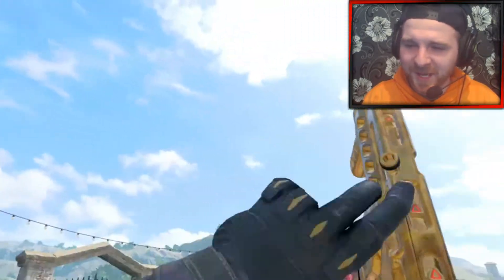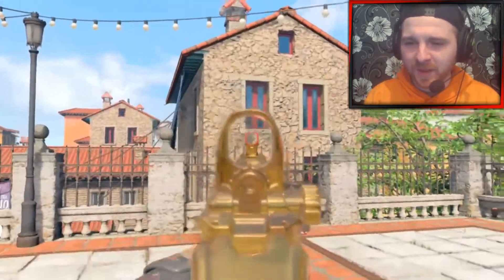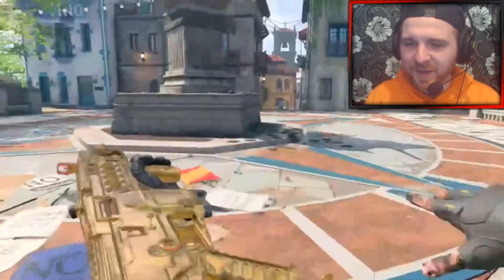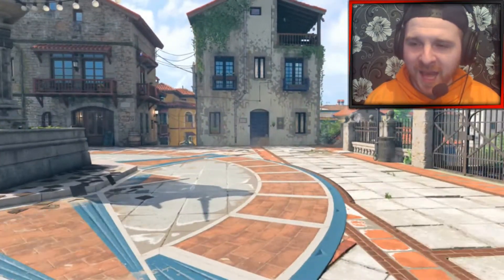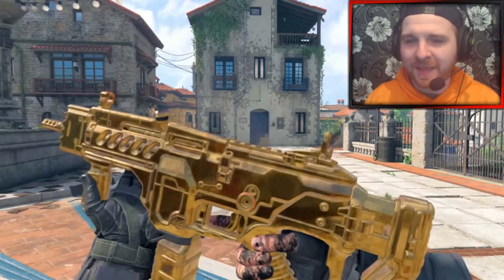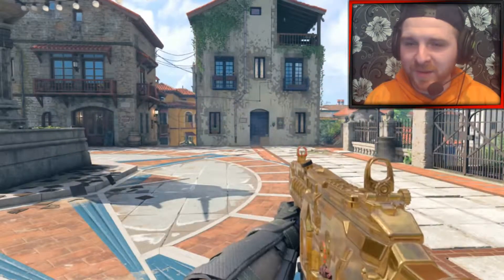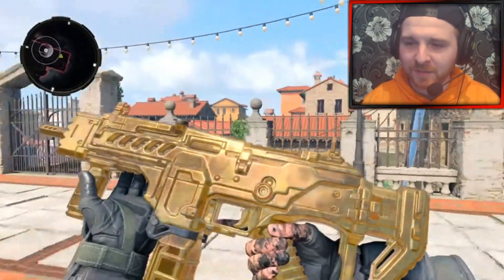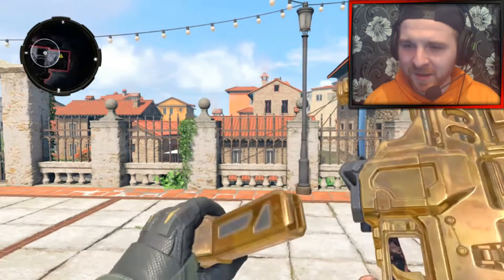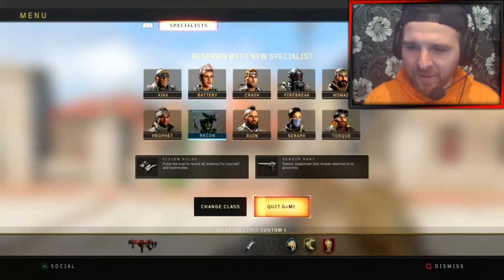Let me know down in the comment section — do you have this gun in its gold camo form yet? Extra brownie points if you have the Patriot variant and have the reactive camo and mastercraft unlocked. But even if you just have the gold camo, that's good. You can be an ultimate beast if you've also got the diamond camo.